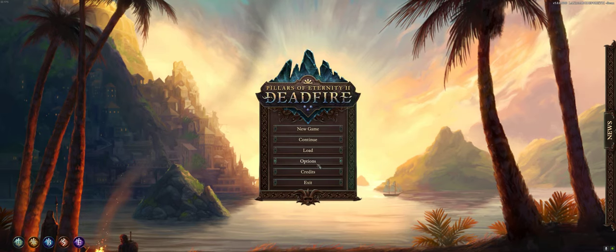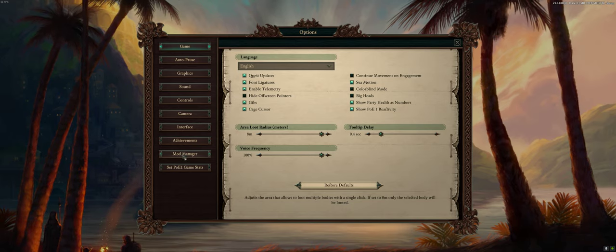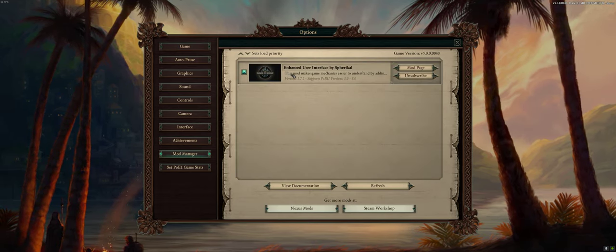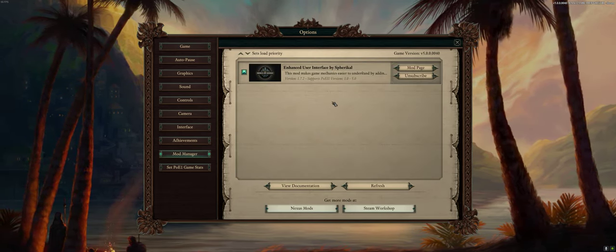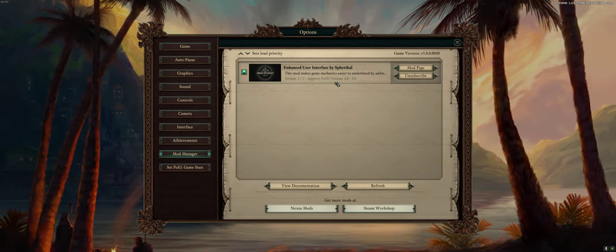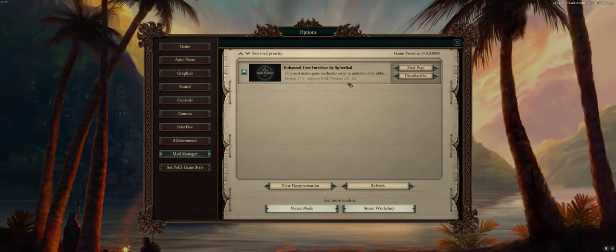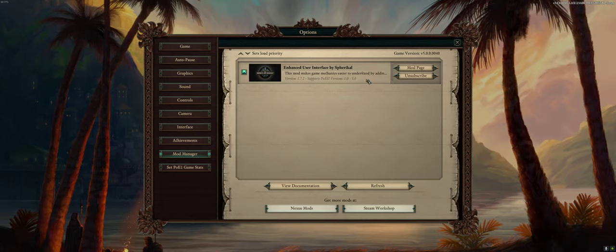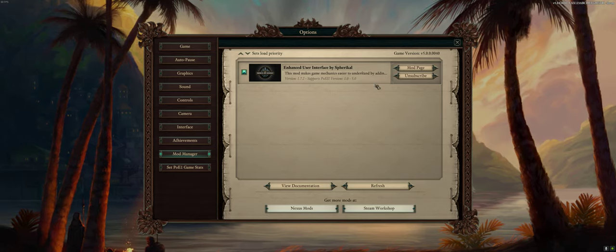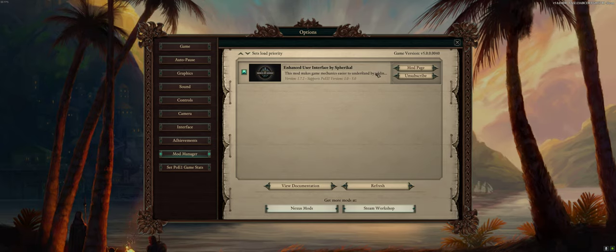I have one add-on installed called Enhanced User Interface. What it does is show you buffs and debuffs — called Inspirations and Afflictions in this game — in a way that's more easily understood. I will show you later how it looks; it will just enhance your experience understanding these mechanics.